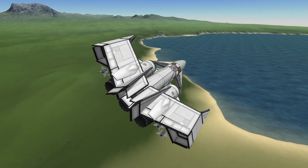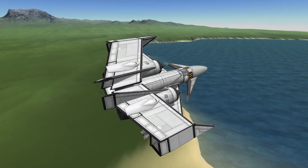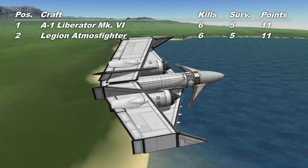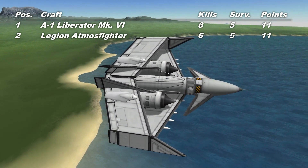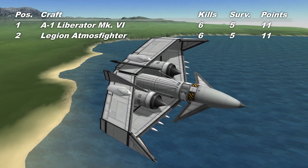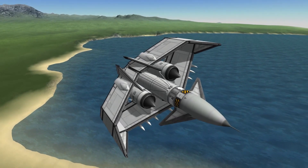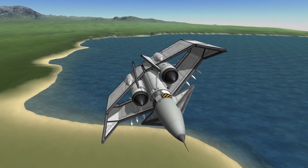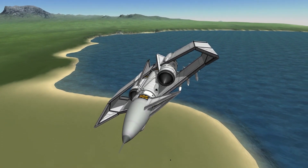So that, ladies and gentlemen, was the A1 Liberator Mark VI. I think it was a little unlucky today, but that's how these things sometimes go. With six kills and five survivors over the three fights, that gives it a points total of 11 — level with the Legion Atmos Fighter. I'm not going to bother doing the tie-break stuff just now; if they're level on points I'm going to put them in alphabetical order. We'll start worrying about that once we get towards the business end of the season. If you've got a craft you'd like to send me, the roster's getting pretty full but I think I've just got room for another one or two. All the details are in the description along with a list of the current rules. My massive thanks to Dunamoose for this vehicle — it certainly put up quite a fight. But for now, thanks for watching. Take care, and I'll see you next time.